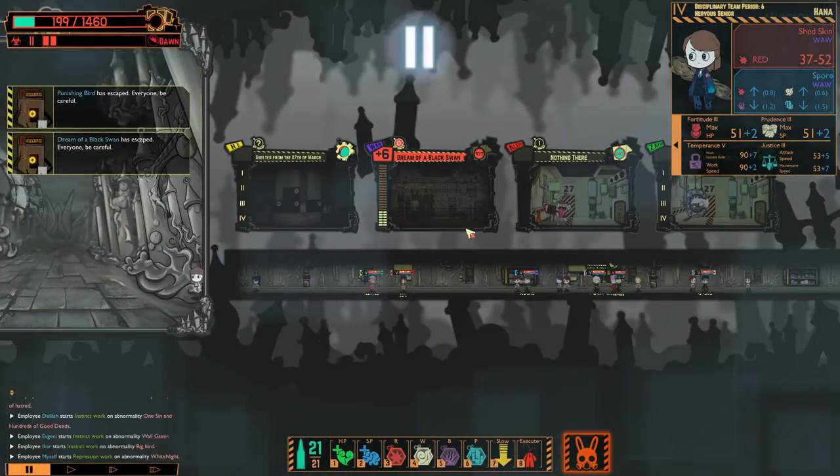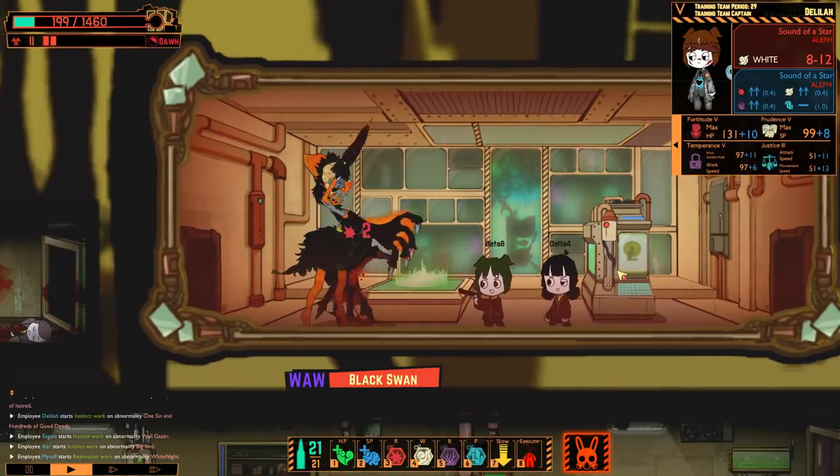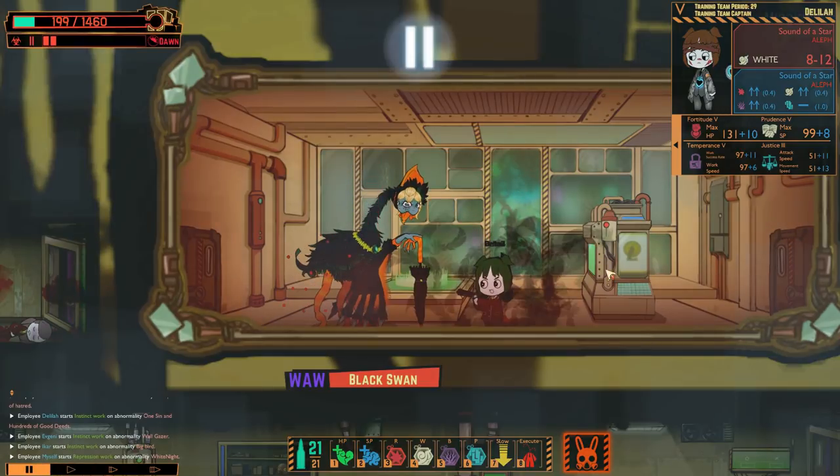When it escapes, nothing physically escapes. The Black Swan appears randomly in your facility. It is something that resembles a goose with two human faces stuck together. It has the same necklace as its brothers, and this is their sister.